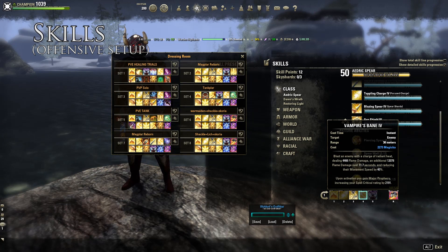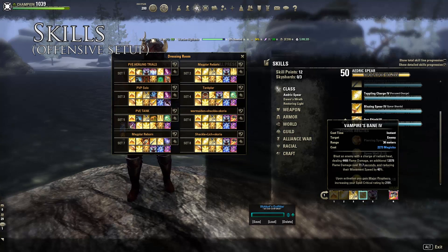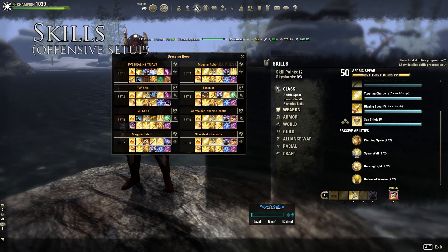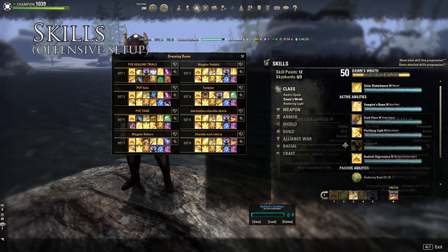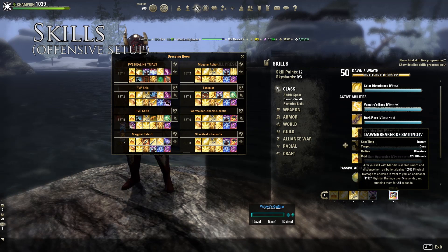Vampire's Bane — I prefer this morph because the duration is longer, so you get Major Prophecy, which is increased crit for 11.7 seconds. The other morph, Reflective Light, is decent as well — really up to you. I prefer Vampire's Bane. Degeneration is just for your Major Sorcery. For this patch, I slightly prefer Dawn Breaker.